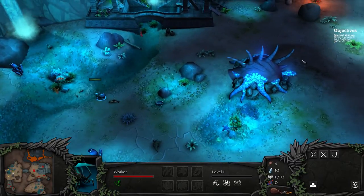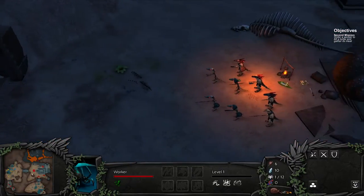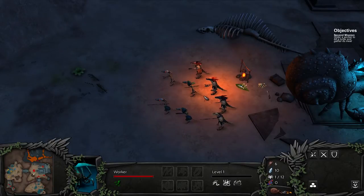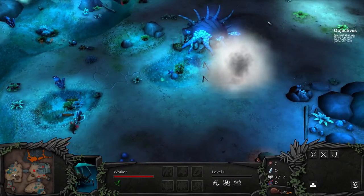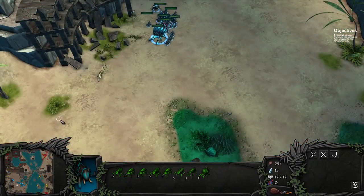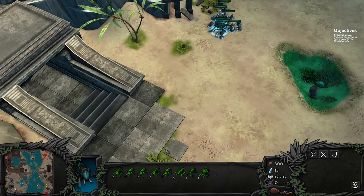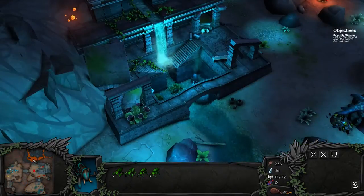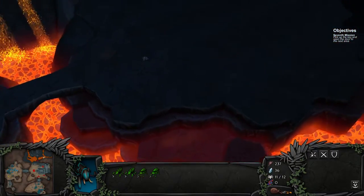That said, the gameplay of The Hive feels like it's lacking in both depth and challenge. I don't play many RTS games, and I still found The Hive, at least during early missions, to be very easy from a strategic point of view. There's no fog of war, and the enemies just sort of wait around for you to kill them. There are no other bases being built to compete for resources, which is what most RTS games rely on to add tension. This lack of agency on the part of the enemies also makes the game world feel kind of dead. Although the levels look like they would be fun to explore, the lack of fog of war means I can just view everything without needing to explore, which takes away the surprise and sense of discovery.